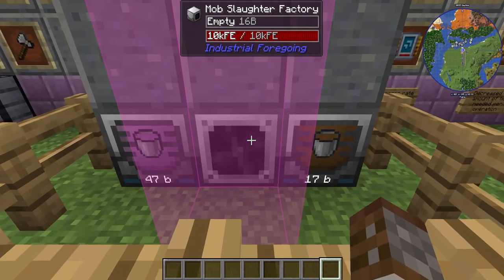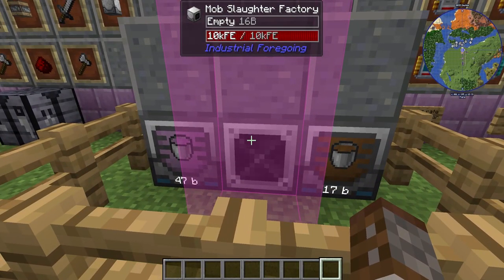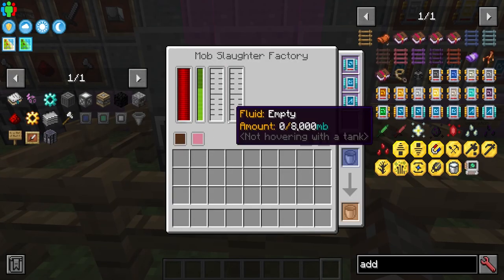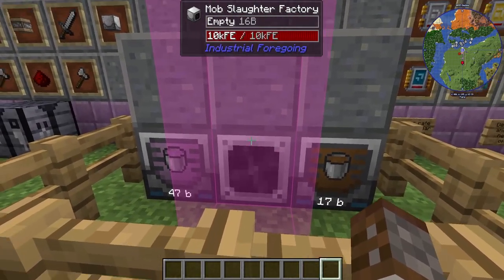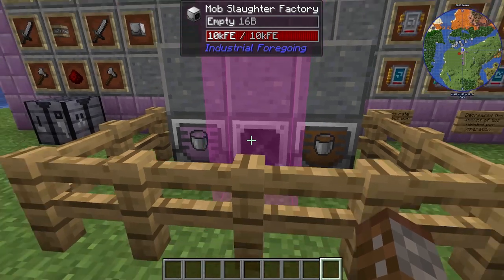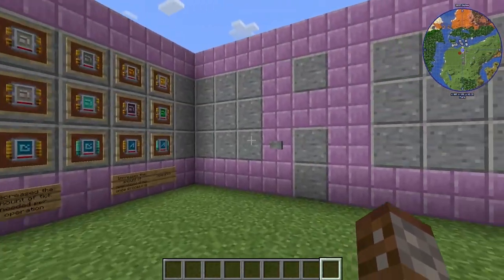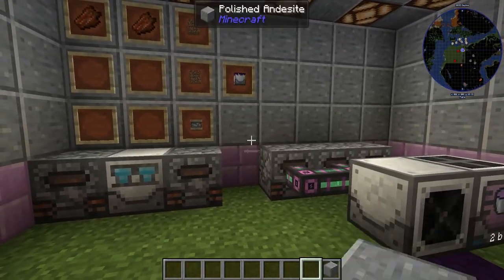Quickly going back to the Mob Slaughter Factory — you do not have to use passive mobs, you can use hostile mobs as well. However, with passive mobs you do get more generation — you'll get more pink slime and more liquid meat out of passive mobs. We're going to be demonstrating this later using hostile mobs, but you can use passive mobs, and there are ways of automating those too — that'll be in a later tutorial.